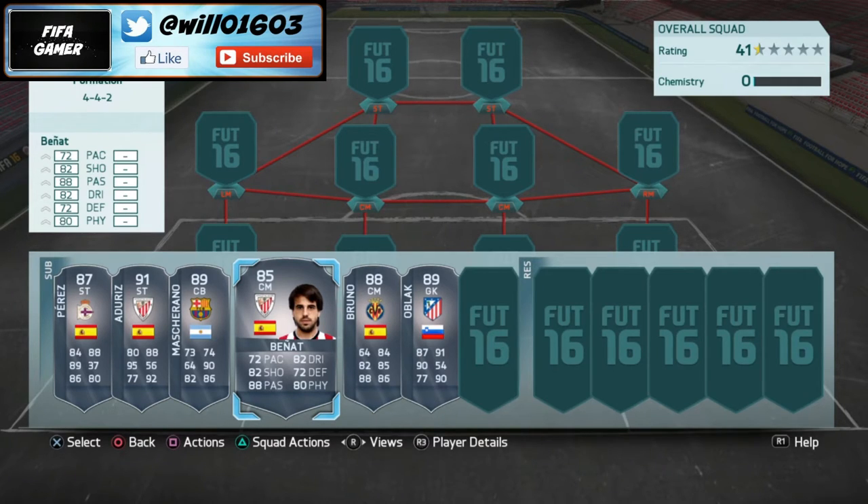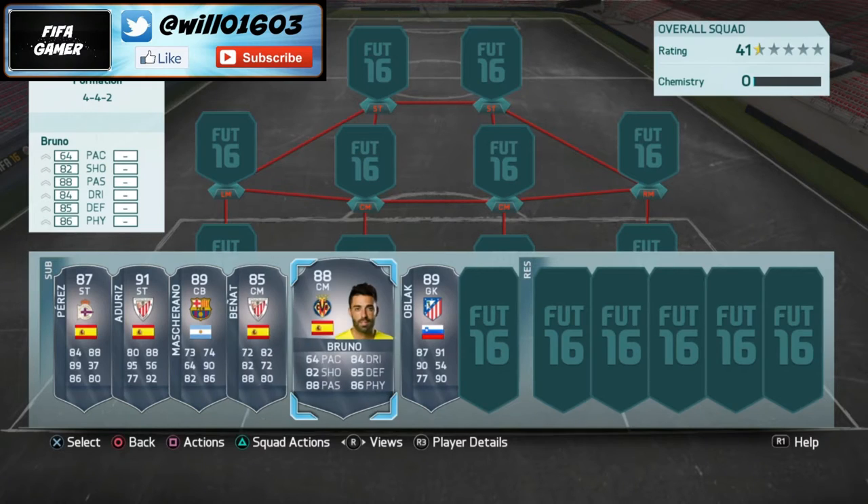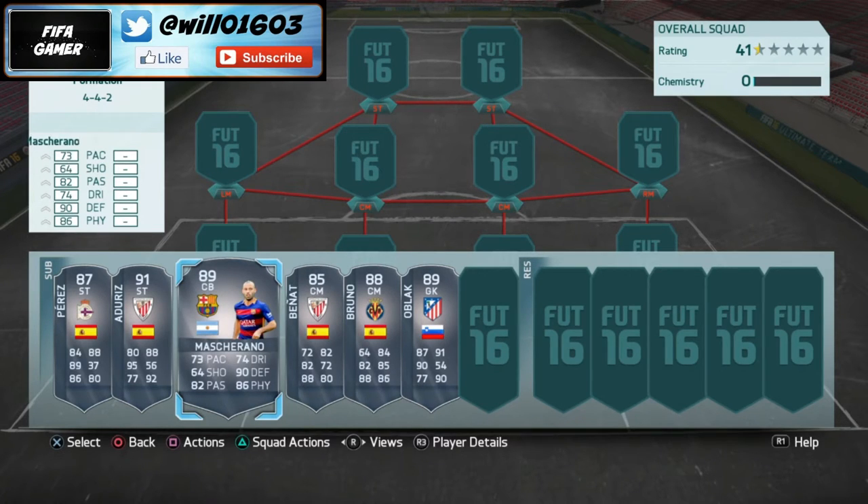Moving on to Mascherano — the only center back in these players here. He's very good; obviously he's not the quickest with 73 pace, he's not your Sergio Ramos who's going to pace players in the middle of the park, but he's certainly going to dominate your defense. He's got 90 defending, 86 physical, and also 82 passing which is very useful to have on a center back. Overall a really solid player — definitely try and pick him up.